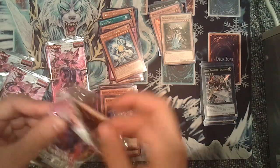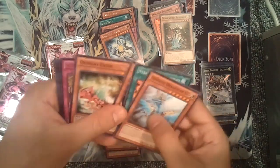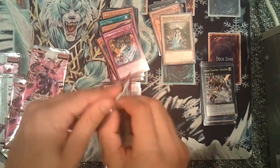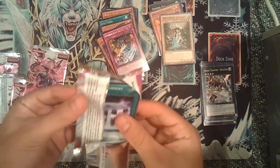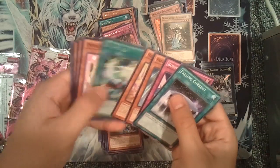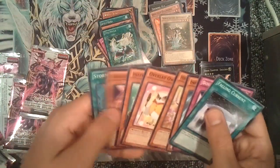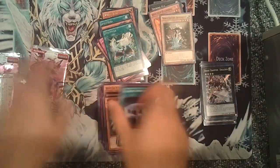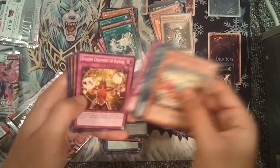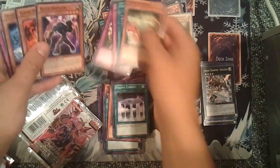We pulled like two secrets in the first two packs in the first opening. Conventional Slice. Two packs left — are we going to get that Card Cardi I've always wanted? Evo Price. Overlay Owl — I always liked that card. Last pack... Ancient Dragon. Nothing.